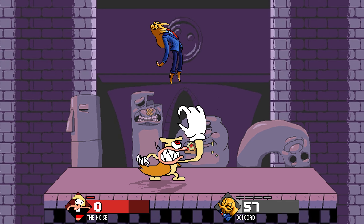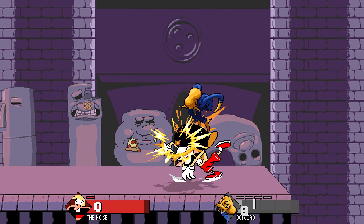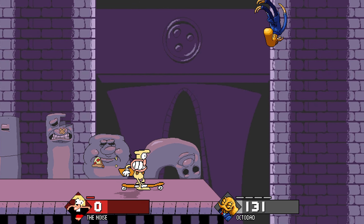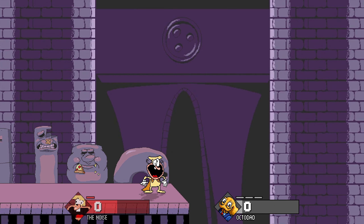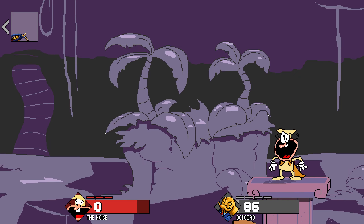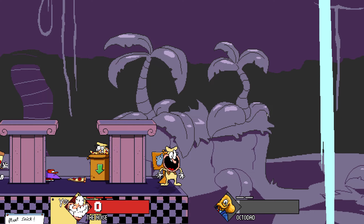TheWilluigi has also made the first level of Pizza Tower into a stage, also known as John Gutter. The stage is a great representation of the first level. It's also not the only Pizza Tower Fraymakers stage in this style — here's the aptly named Pizza Tower stage by Monkey D. Lenny, which takes a different approach to making the first level as a stage.